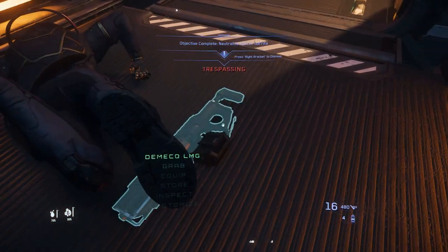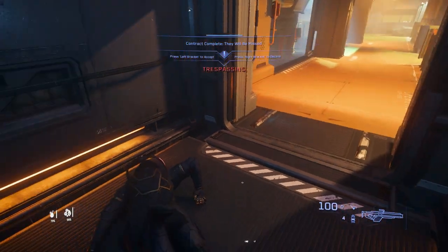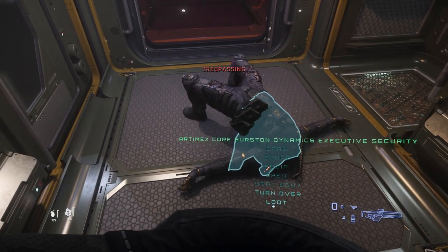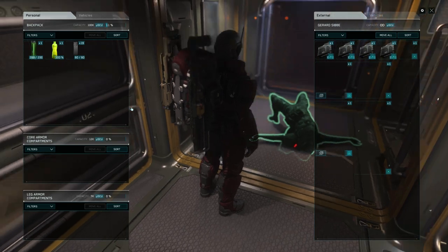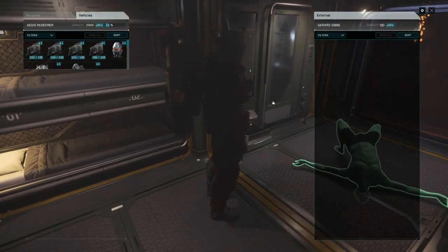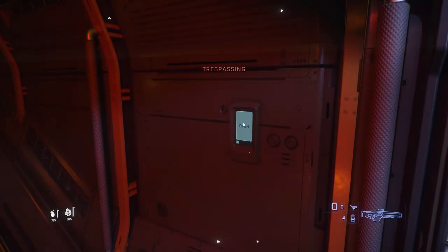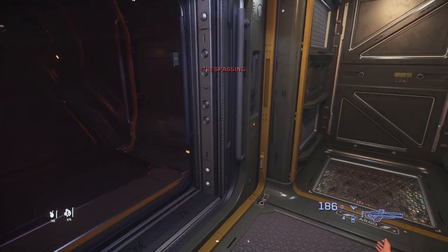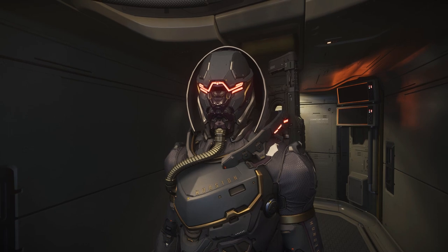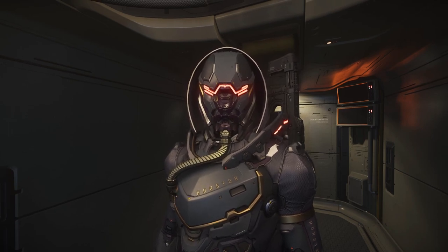There we go. Grab that Demiko and let's take this body back to the ship. Loot the body, go to your ship inventory, shift left-click on the undersuit, and there you go. Now you've got yourself a full set of Artemix armor. Make sure you throw the body out whenever you're done — or keep it, that's up to you. Congratulations, you are now ready to LARP as the head of Hurston Security.